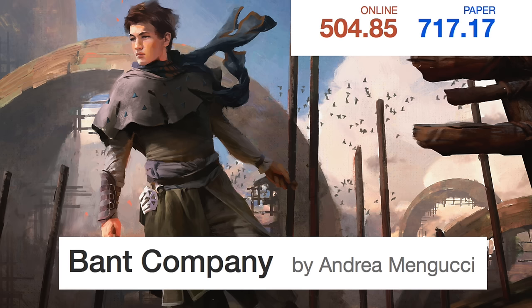What would Standard be without our $700 decks? We have Bant Company, which was supposed to be the deck that was going to dominate Shadows over Innistrad. It was the most played deck at the Pro Tour, but it turned out it wasn't as good and only has one copy in the top eight. Bant Company is $504 online and $717 on paper.